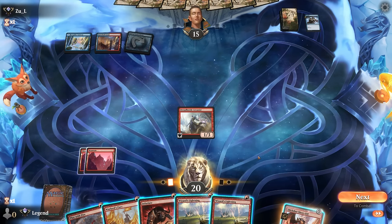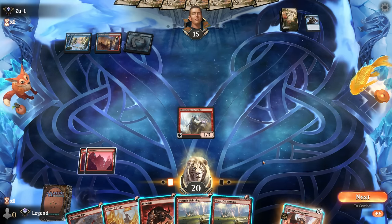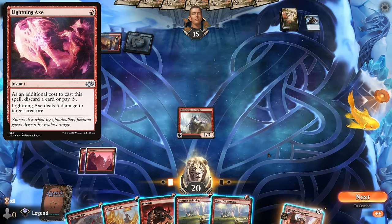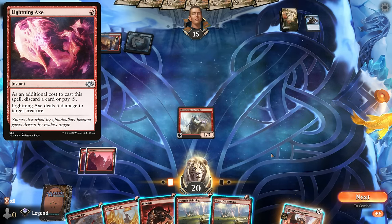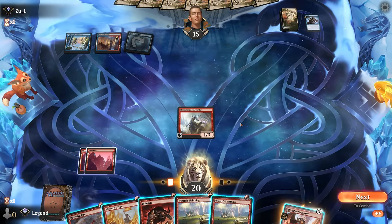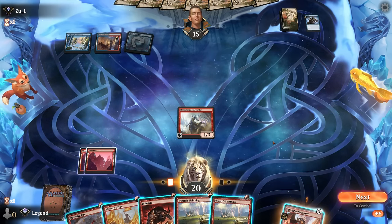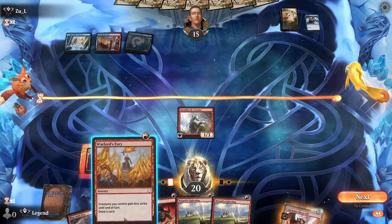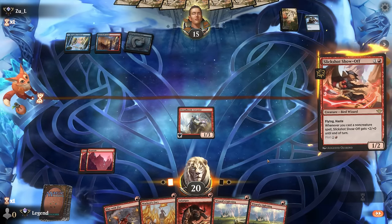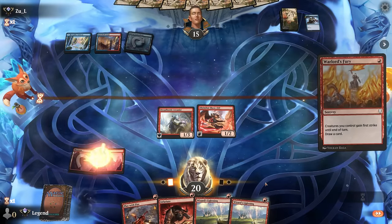Opponent just playing, attacking, and passing. We can beat a burn spell if it deals three damage with Infuriate. If they have Lightning Axe they still get us, but the plan is Slickshot, then cast Play with Fire since I can get it back with Arcanist. Keep up Infuriate in case they try and burn one of my creatures. Or we can cycle Warlord's Fury—if it draws a land that might still be the better play. Let's try that instead.